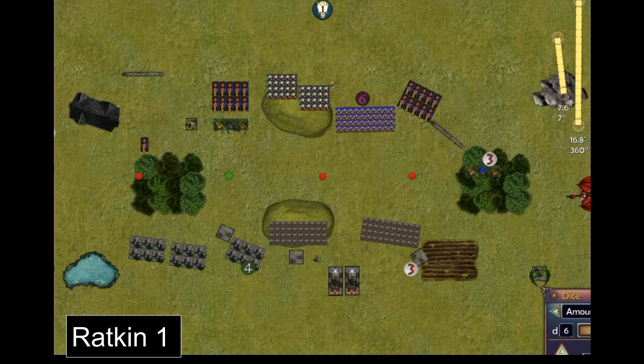Thinking about it, a demon spawn out-melees a dragon — it has more attacks — so a full frontal attack on the dragon might have been worth it rather than playing cautiously. With a Ratkin force you have to be quite aggressive. The Death Engines then unleashed on the Sea Guard, doing six points of damage, and both the weapon team and the Demon shot at the Shamblers in the forest — in cover — doing a total of three points of damage.